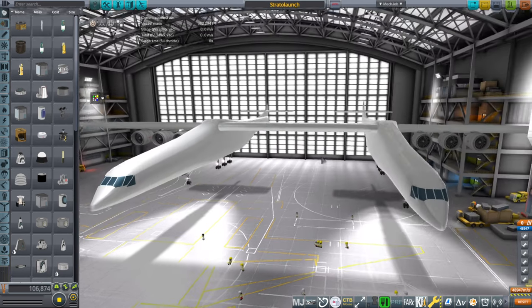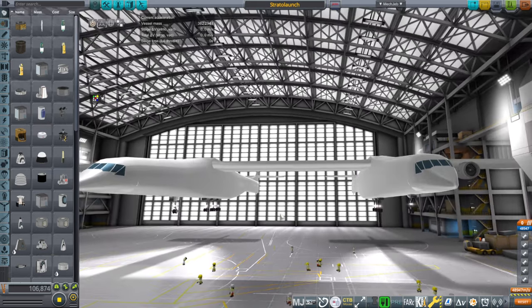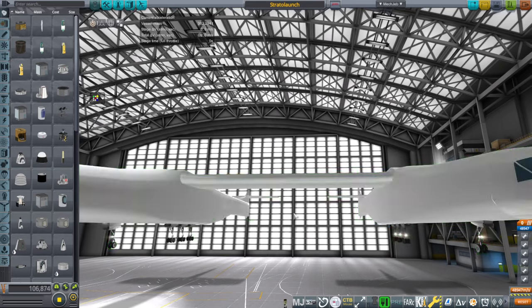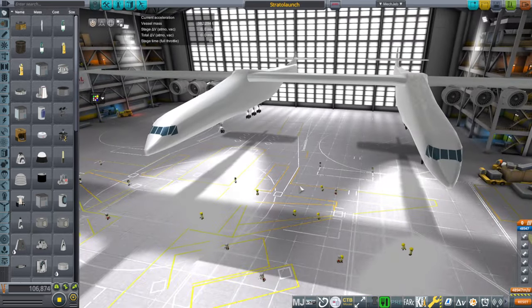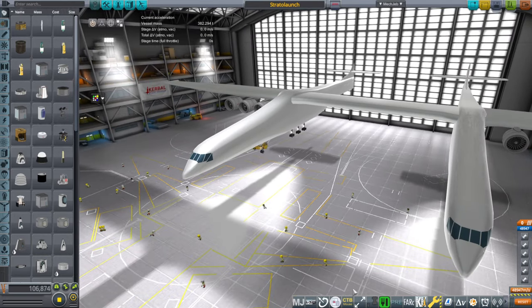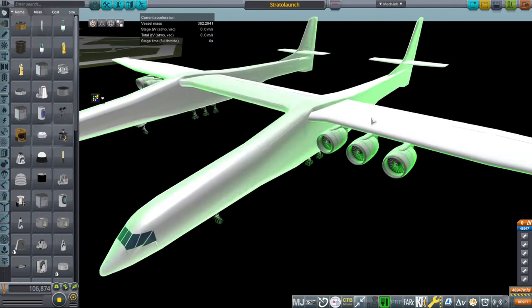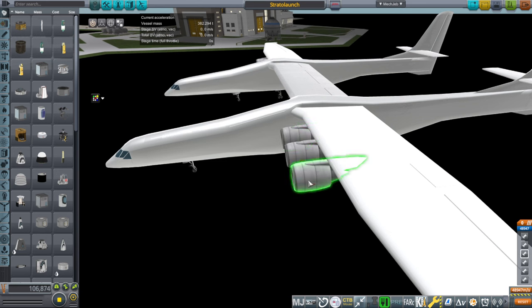For those who don't know, Stratolaunch is basically a first stage — it's a carrier plane that would have a space plane or some payload hang off the middle, and it's got a capacity of 250 tons for said payload. Though in real life they haven't actually done that kind of thing yet. It is the largest plane in the world by wingspan ever, and it uses six engines.